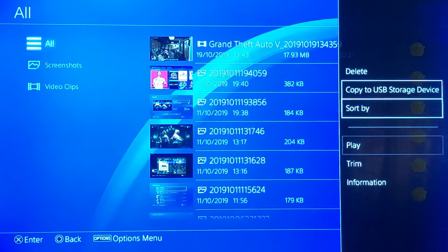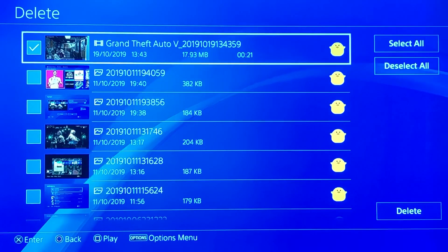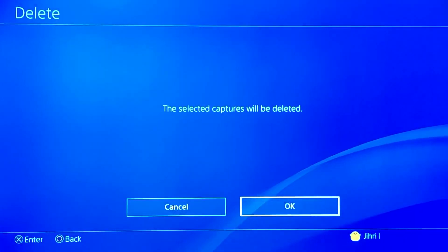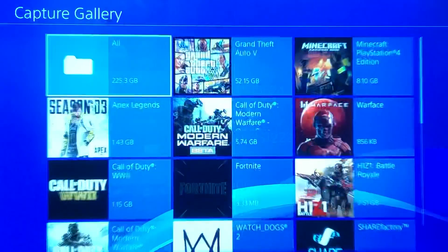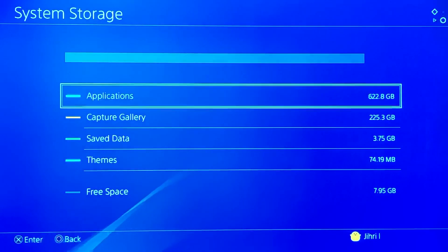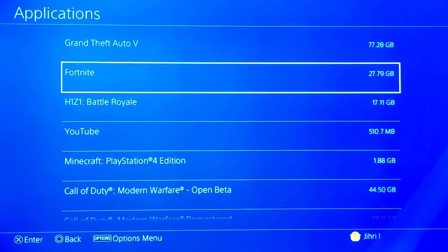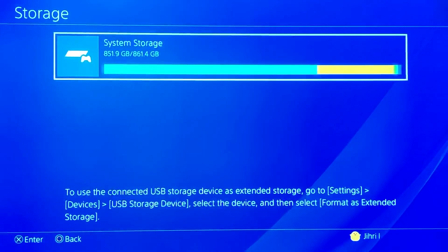Press Options, then press Delete. You'll get an option to select them all and delete them all at once. Go to Delete and press OK. I'm not going to do it right now, but I'm just showing you examples of how to do it. It's the same for Applications — just press Options.